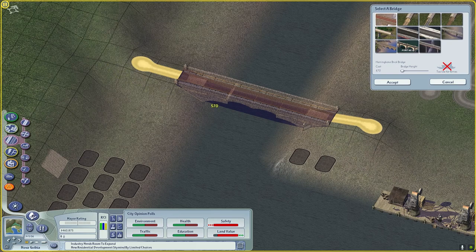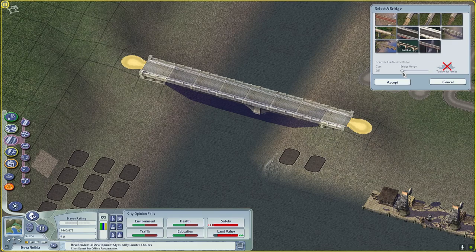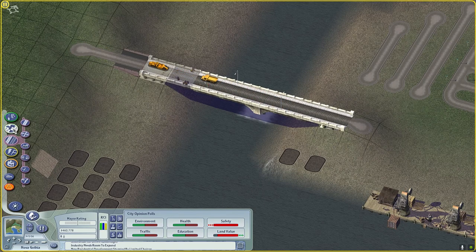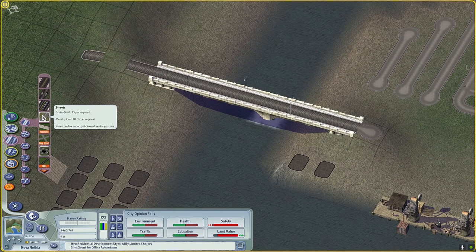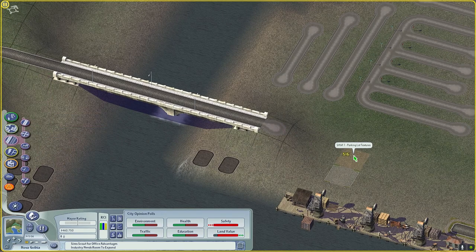As you can see, placing the bridge changed the terrain a bit. I don't really understand why it has different behavior from one side to the other. Can you actually place this one? Oh yeah, now you can. Okay, so that's what I wanted to do. Let's see how it works on the other side.